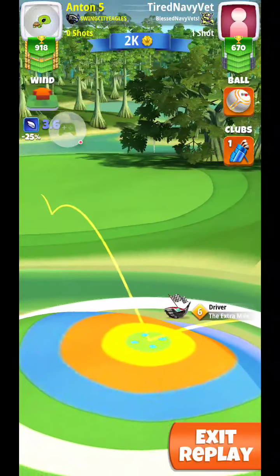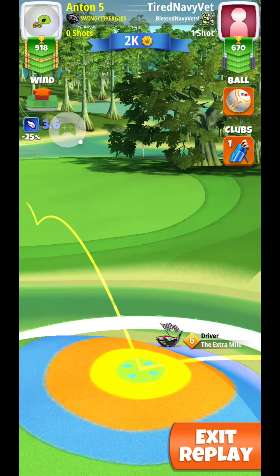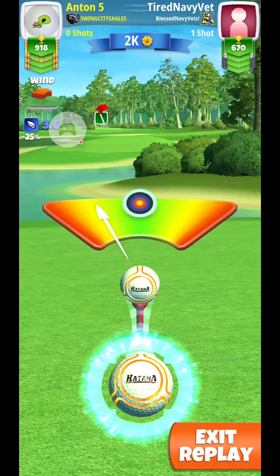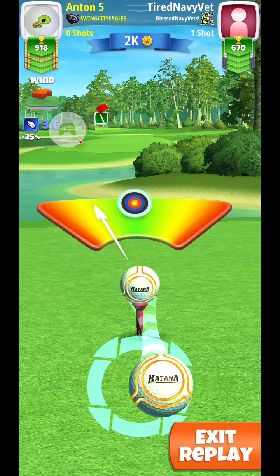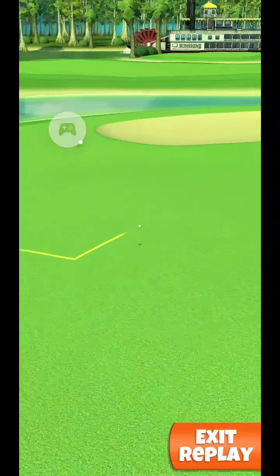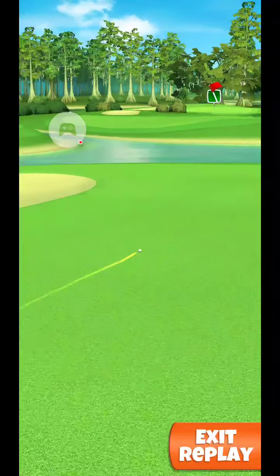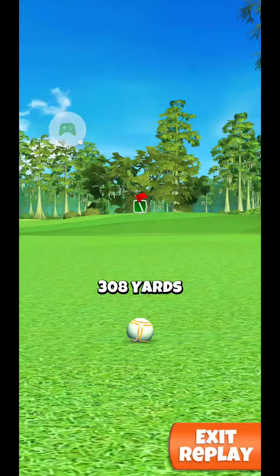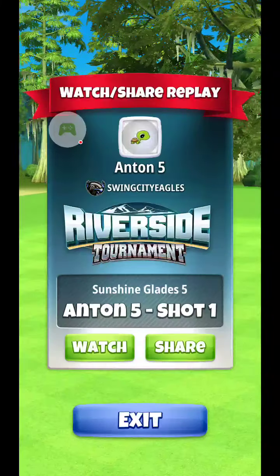We're going to play this shot at plus 10% max distance, and we're going to bounce off this side of the fairway island here. There's a little bit of a hump that we're going to try to land on. Plus 10%, we're going to use a quarter ball of curl, which is to the outside of the power ring as you can see here. Quarter ball of curl, plus 10% max distance, four and a half bars of topspin, three bars of rightspin, and we should come in to around the 305 to 310 yard marker.